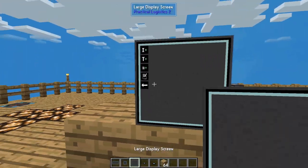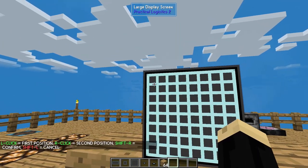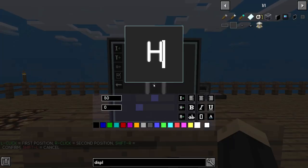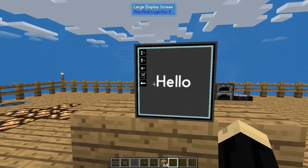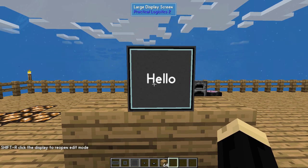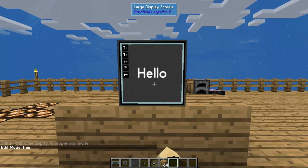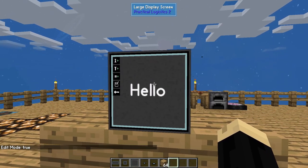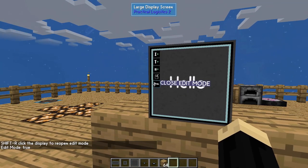The last thing we're going to look at is the close edit mode. If I create a title, left, right, shift right click, and put in hello as my message — there's my message. I don't want the little editing buttons up in the corner, so I can click on close edit mode, which gets rid of that. Now I just have my pretty sign. But as you can see in the bottom left, shift right click the display to reopen it. So if I shift right click again, it brings it back and I can go in and re-edit the thing, put different messages on there, and so on. Just right clicking takes it out of edit mode, and shift right click brings it back.